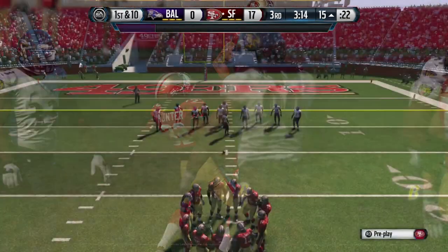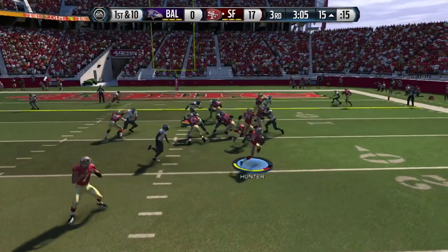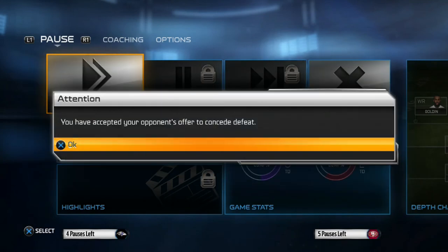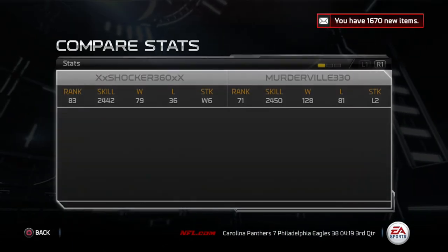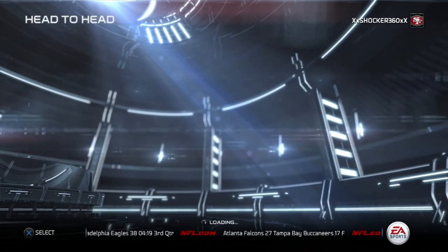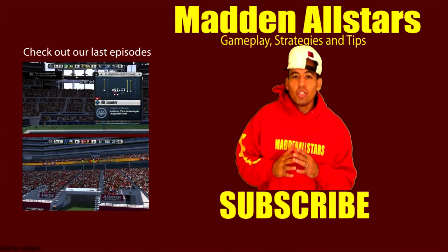He's probably wondering what he got into, or thought he had a chance against me. Running that counter again — he can't stop it. We get great blocking and run in for a touchdown. The opponent decides to concede defeat. This is how you run the perfect offense on PS4 at the top 100 level. My opponent was a top 100 player — Myrtleville30, ranked around 71 — with a two-game losing streak after this. Comment, like, and subscribe for more videos, and check out the Madden All-Star guides at MaddenAllstar.com.